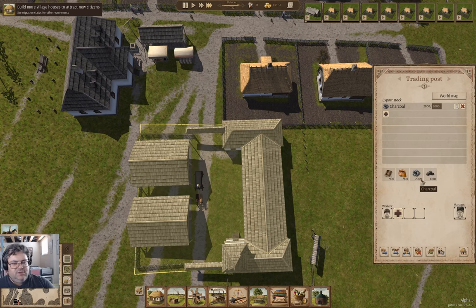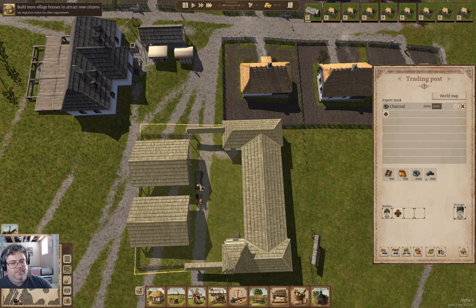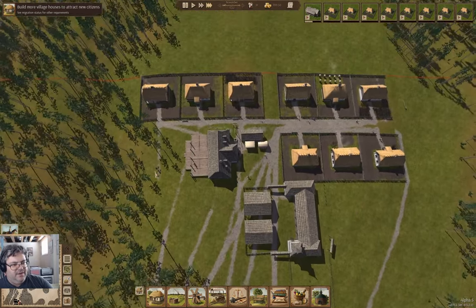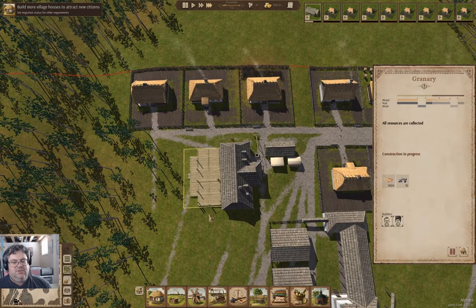There it is — and we're unloading. Good. So that's iron acquired. We won't run out of that for a while now. This is running along nicely.